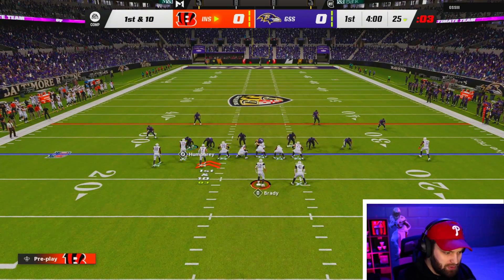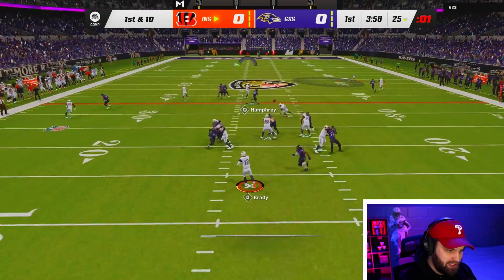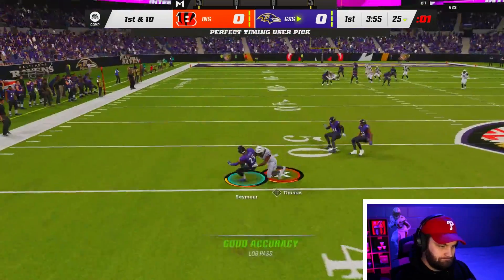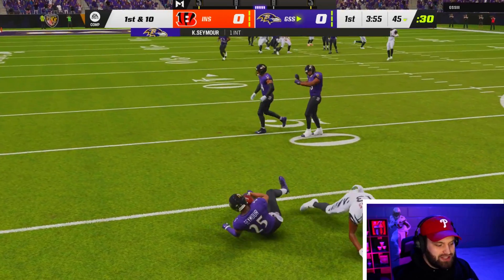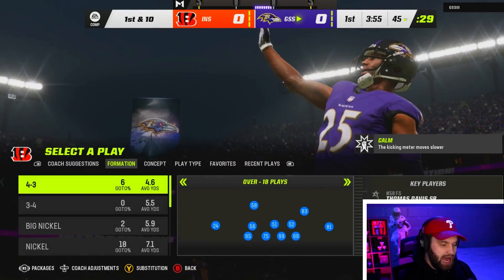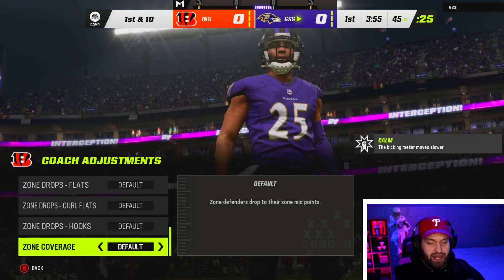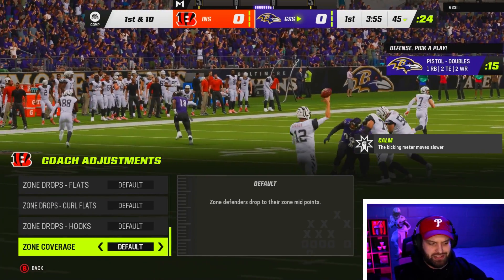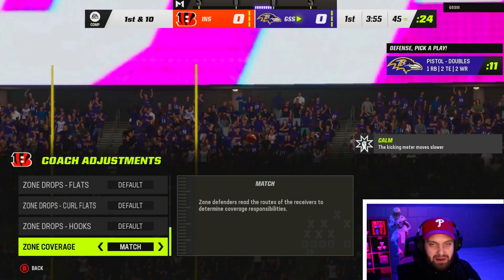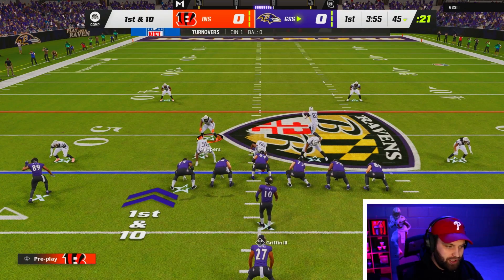I do have the custom Bengals on. If you guys want to know how to get the customs, a lot of people always ask me. I just got to call a time out there — that is my fault. Why did I not call a time out with no time left? I just chucked it up. If you guys want to know how to get the custom Bengals jerseys or any custom jersey in the game, let me know in the comments. That was not the best start to a game ever — just call time out, we're good.